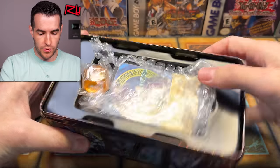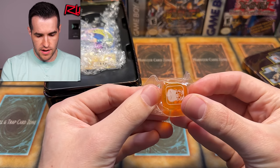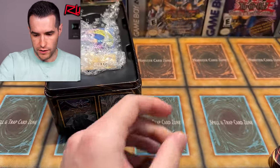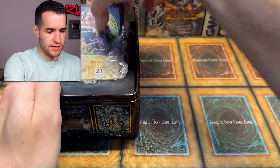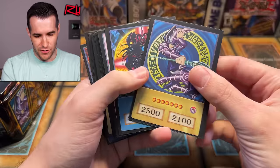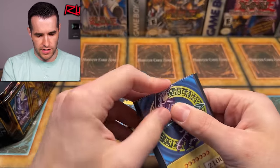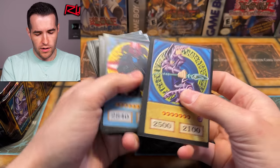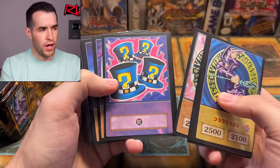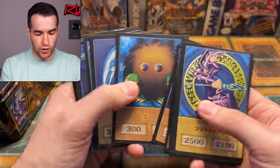Let's open up this tin. First of all, we have a die - that is a Junk Synchron die, I believe. Very cool. What else is inside? Is this an anime deck? These are anime deck cards. Dark Magician, Magician of Black Chaos, Dark Magician Girl, Magical Hats, Gear Freed, Panther Warrior, Kuriboh.